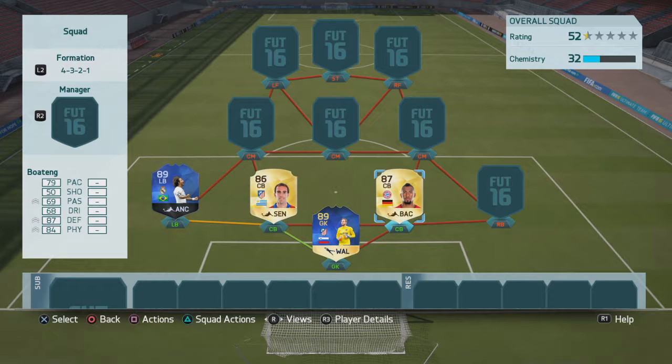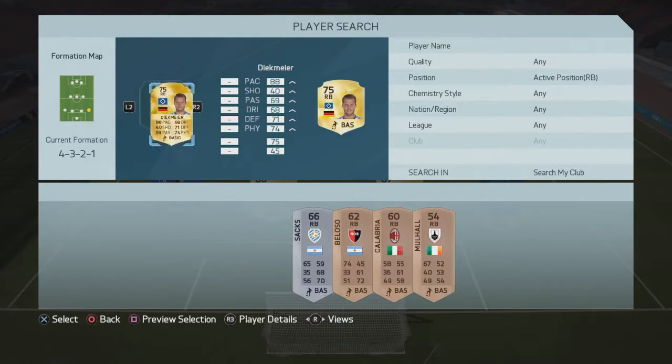At the center back positions we're gonna go for Godin and Boateng - in my opinion the best two center backs in the game right now. You could go for either Team of the Season Godin, inform Godin, or inform Boateng, but for budget purposes I'm gonna go for their normal cards. They play just as good as their inform cards.